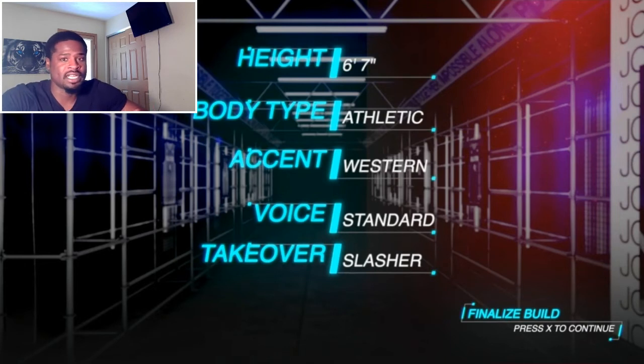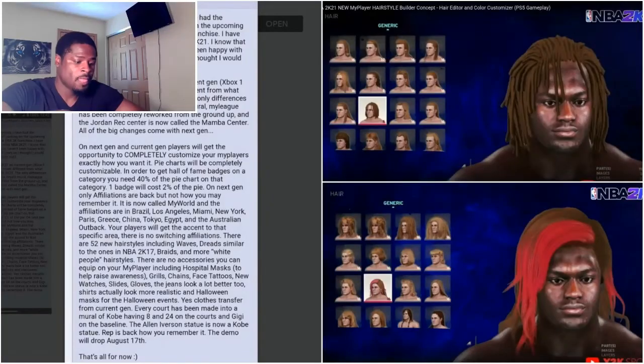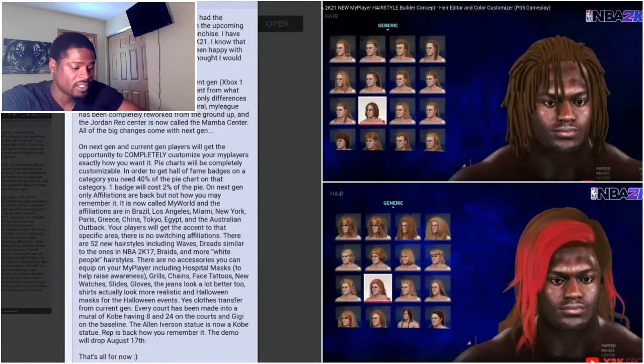You can skim through to see the different takeovers and stuff, and you can see how we get to choose our accent and voice. There are 52 new hairstyles including waves, dreads similar to the ones in NBA 2K17, braids, and more. There are also accessories you can equip on your MyPlayer, including things like hospital masks and stuff like that.